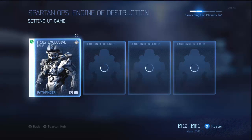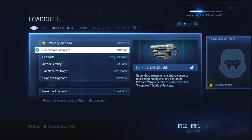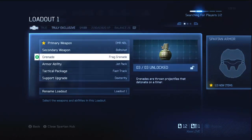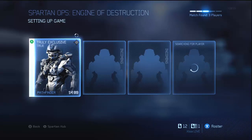Engine of Destruction is the third mission down. Make sure that you have a loadout set that includes Fast Track. Sorry for the people that do not have Fast Track unlocked, but this is a little tip for the people that have already unlocked it. So you're going to want to make sure that you have Fast Track in your loadout, and then you're going to want to keep searching.